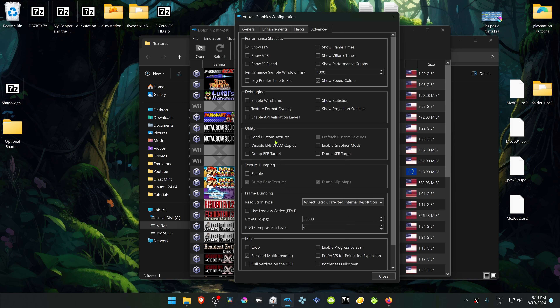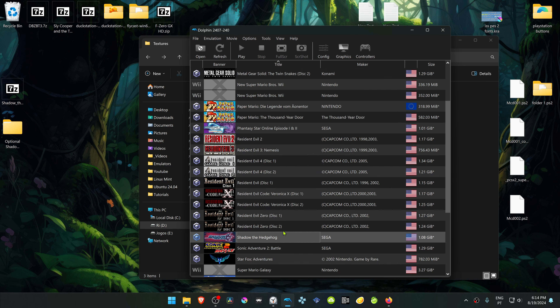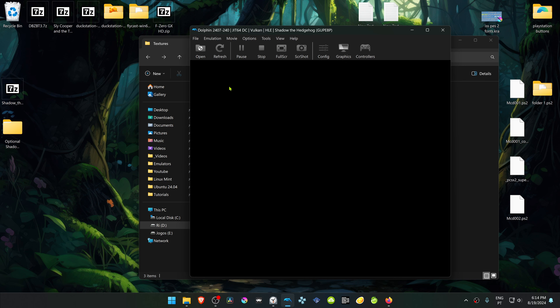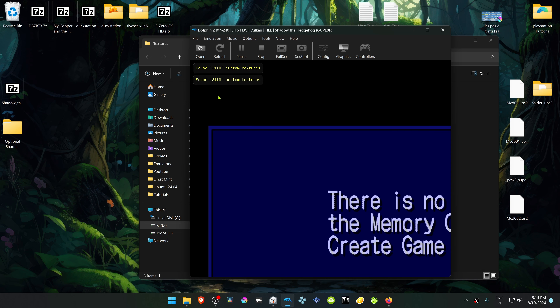Then go to the Advanced tab, and in the Utility section, turn on 'Load Custom Textures.' Now run the game, and here in the top left you can see that a number of textures have been loaded — this means the HD textures have been loaded correctly.